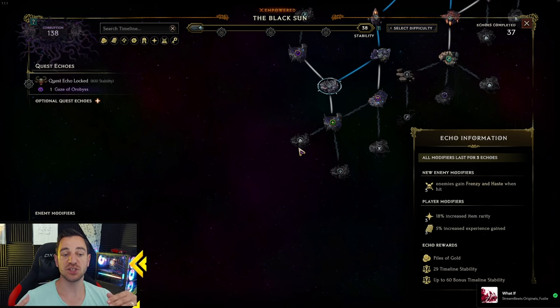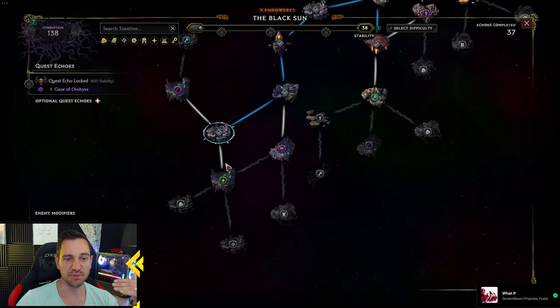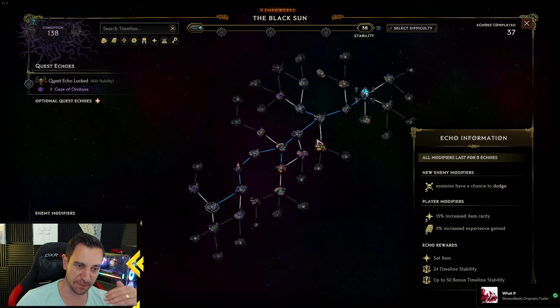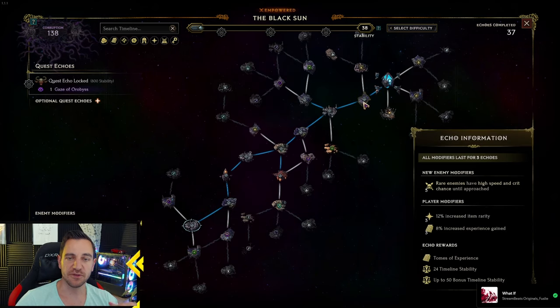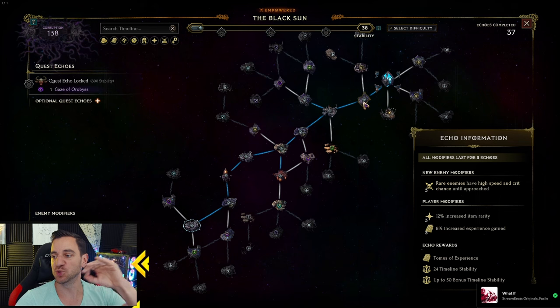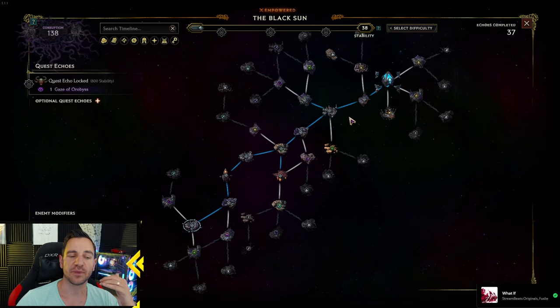One of the big issues I see is people not actually going through the objectives fast in the echoes. When you empower timelines, you want to get to the objective from the monolith as fast as possible. You do not care about stability at all — you just go straight to the objective.